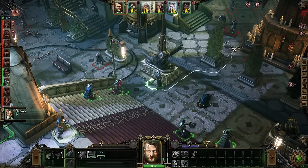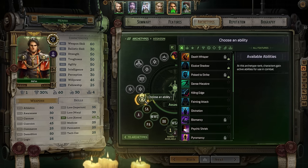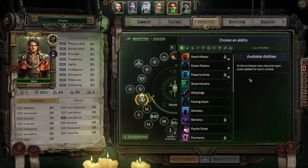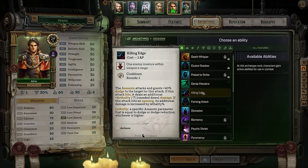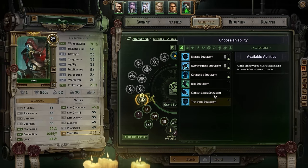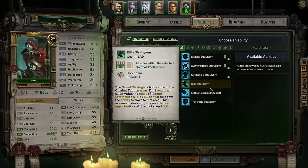If I had to make one complaint about the game, I would say combat is maybe a little over-complicated. When I go to level up a character and I'm met with like 25 different abilities to choose from, all with pretty in-depth descriptions of what they do, it's a little overwhelming — at least for someone like me who doesn't have a ton of experience in these kinds of games or in tabletop games. It's a little confusing to take it all in, especially when you multiply it across the six characters you've got to bring in a party. But it's not a major problem — you can just find a few things that work and stick with that; you don't really have to over-complicate things.